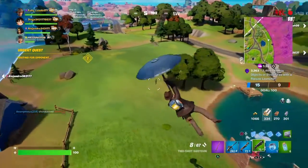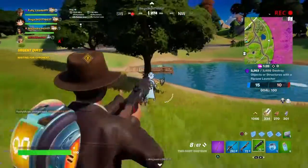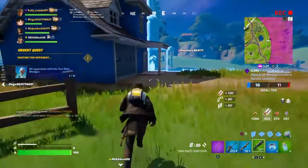Hello Fortnite, it's Fully Loaded here back with another video. This video will show you how to hit opponents with a two-shot shotgun. I'm doing this again in Team Rumble mode. I happen to get an AFK player there to make that an easy shot.